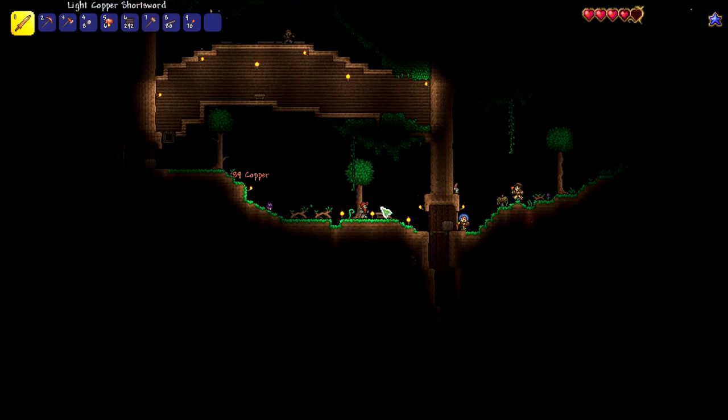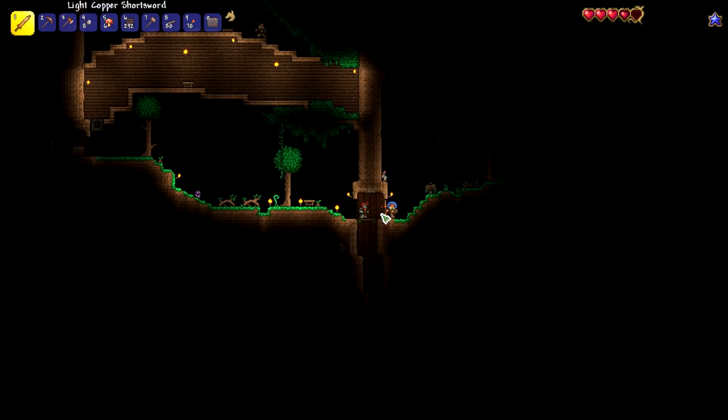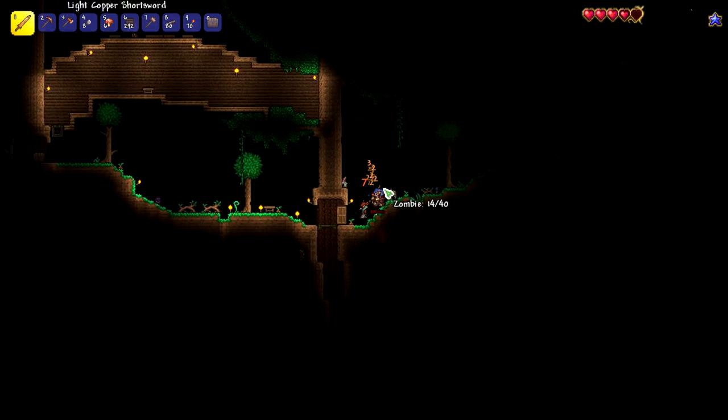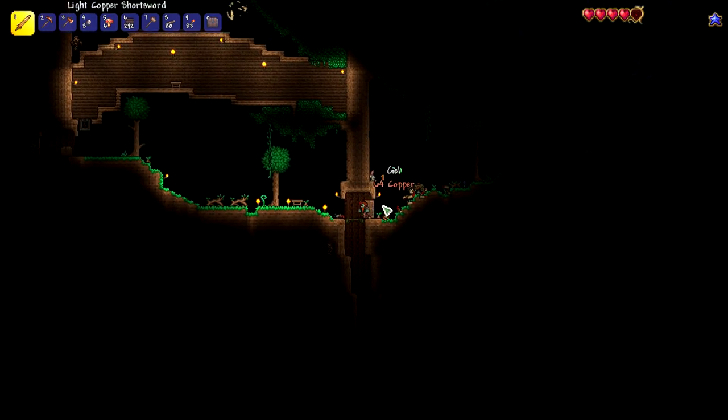So the zombies on normal mode, which I'm on, can sit here and hit the door but they can never actually open it, which is kind of nice — because otherwise that would be really disruptive to my building. But yeah, these new short swords — they're really good.